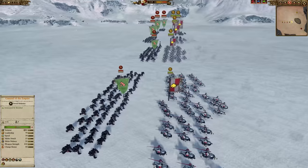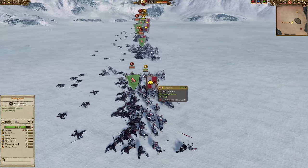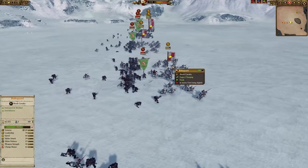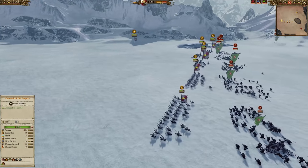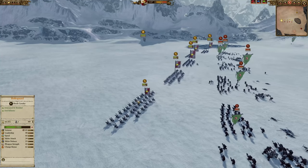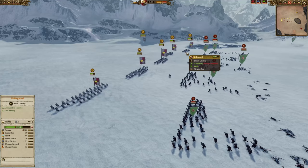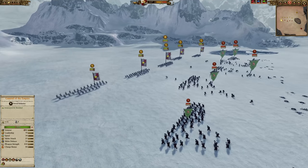Back to the cavalry fix beta - have the Reichsguard been fixed when charging into Black Orcs? They're definitely taking less damage on the charge. They lost about half their health instantly on the old patch, but they're nowhere near that now. Letting them fight for a few seconds and getting them out - the Reichsguard look much healthier after that engagement, although they haven't done a ton of damage to the Black Orcs since they have no armor piercing. Definitely an improvement to the Reichsguard charge survivability.